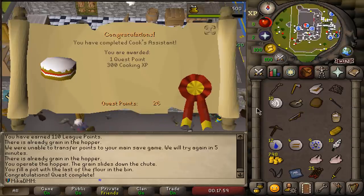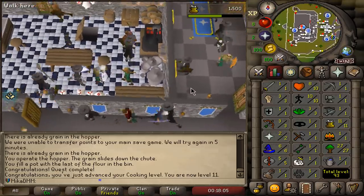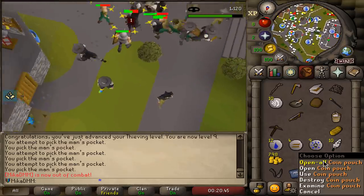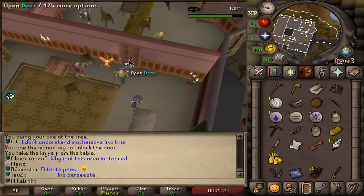2 milk, anytime now — there it is, ladies and gentlemen, Cook's Assistant is completed. We just cooked for the man 28 times, and that should be another task. There we go, 10 points, thank you very much.